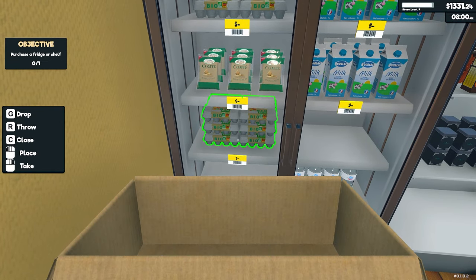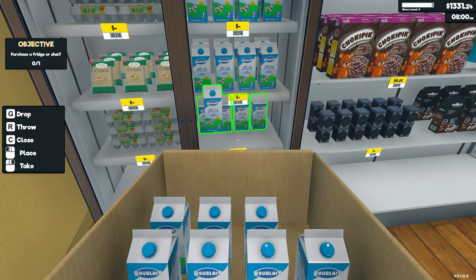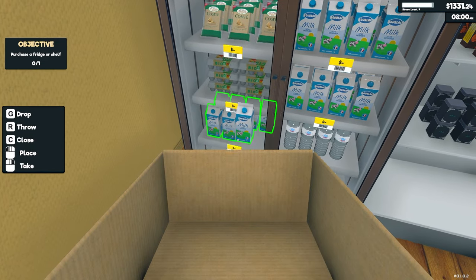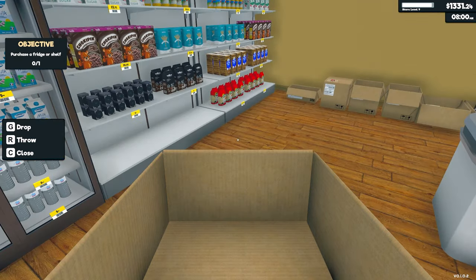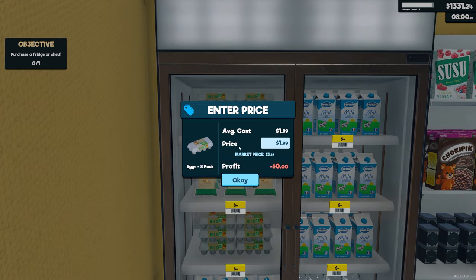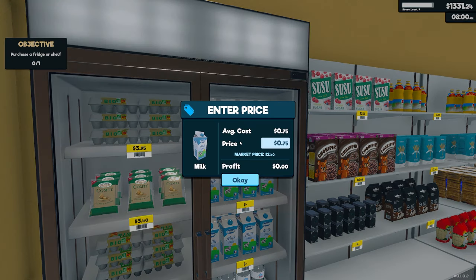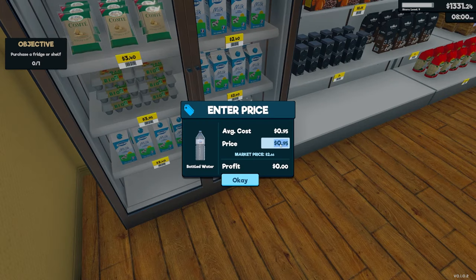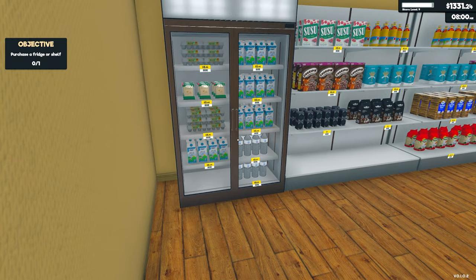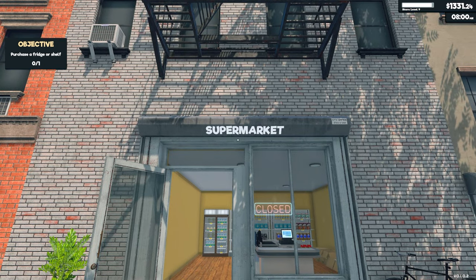I've got a feeling eggs are going to be super popular. Let me throw some milk right here and here — I've got one spot left for cheese if it performs well. Let's price up these eggs at $3.95, cheese at $3.40, milk at $2.40, and water at $2.65. I keep everything rounded — no pennies.